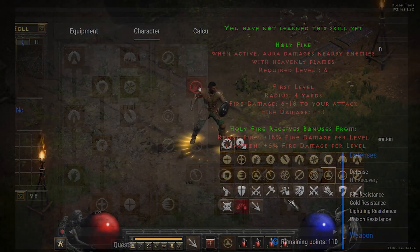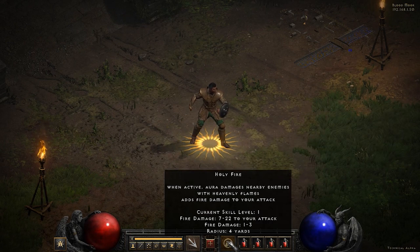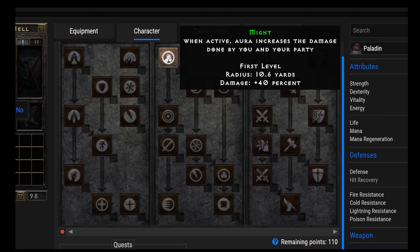Number 19, we have Holy Fire — one of my favorites and a great beginner Paladin aura. It's very powerful if you do the build right and get Resist Fire beforehand. It's great AoE damage, playing very similar to the Dream Paladin early on — just killing stuff by walking around them. It also adds fire damage to your attack, so you want to attack quickly when you have these types of auras going.